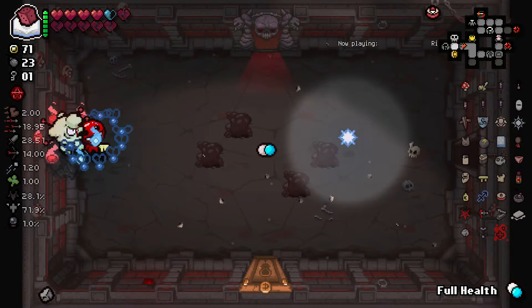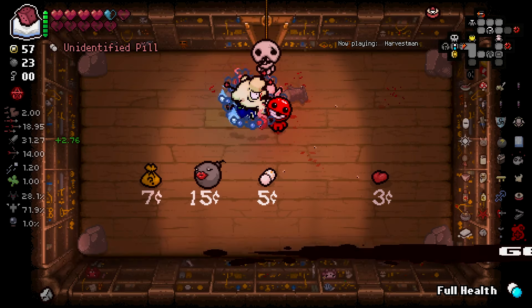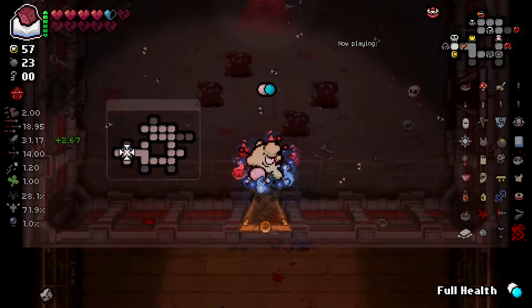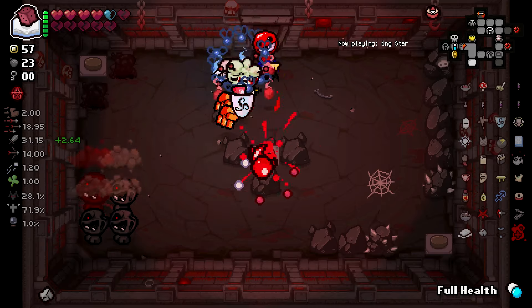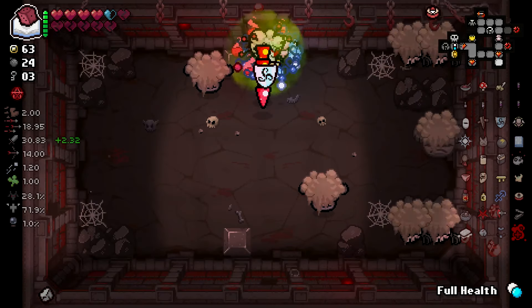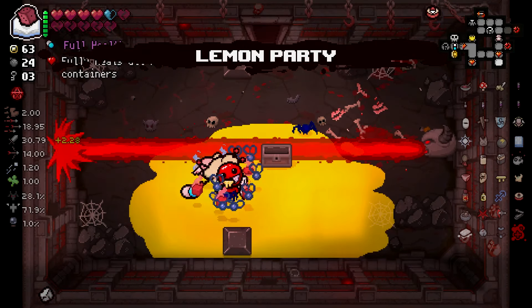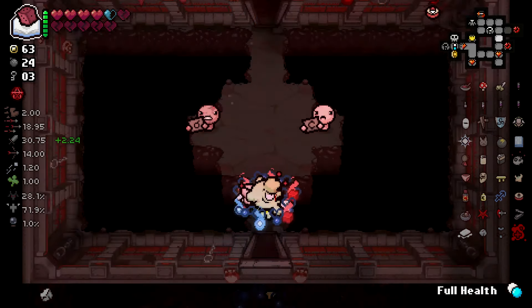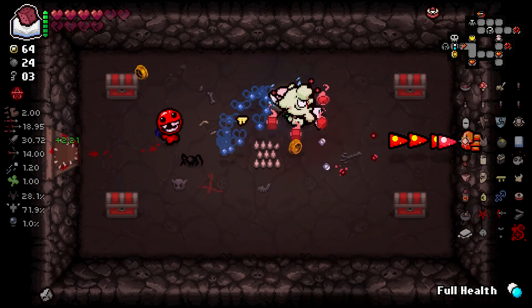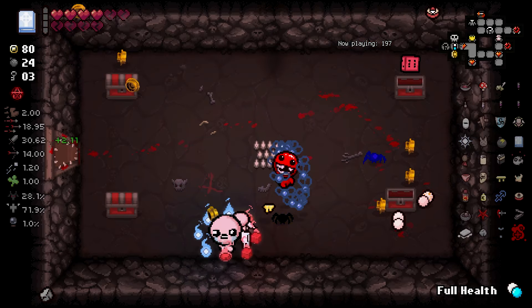Oh, there's another coin. Why so many full health pills? What am I at? Oh, Mama Mega would be so nice. Because I'd love to do Hush, but I really want to take my D6 with me. He's a Temesis - I wish I popped that and then realized what it was so I could have done Boss Trap. What are you? Lemon Party - don't need you but thanks. A lot more money, which means we really want to go to Hush.